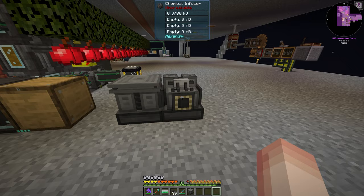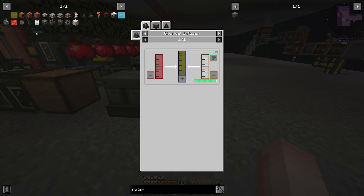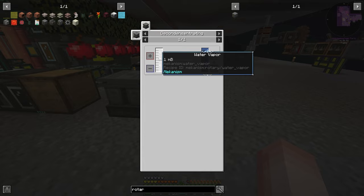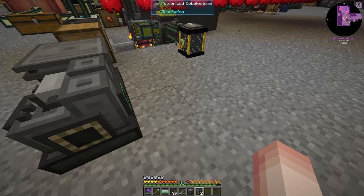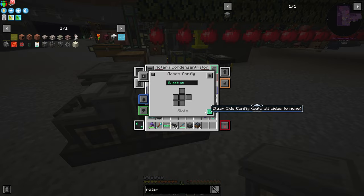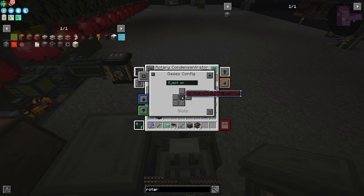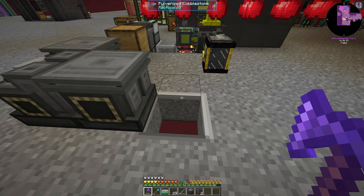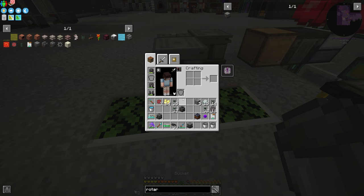We're going to want sulfuric acid, which needs sulfur trioxide and water vapor. Water vapor is pretty easy to get — it just requires a rotary condensator. We'll clear all the config on this real quick, and we want the front gas to be an output and the back to be an input. We'll do a little water setup here with some aqueous accumulators. We should see that going now, and we'll get some mechanical piping and pump that out. We also need to give these power.